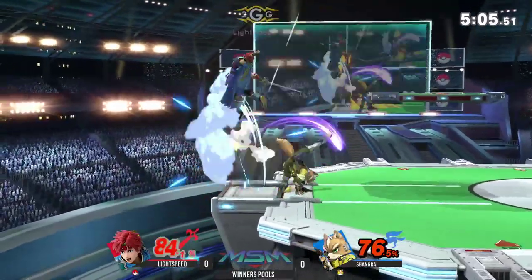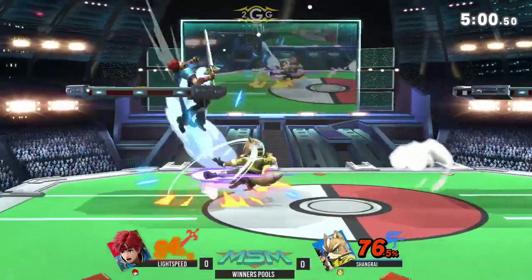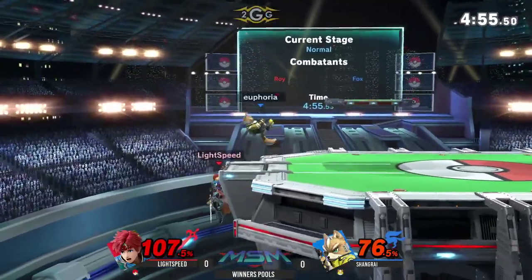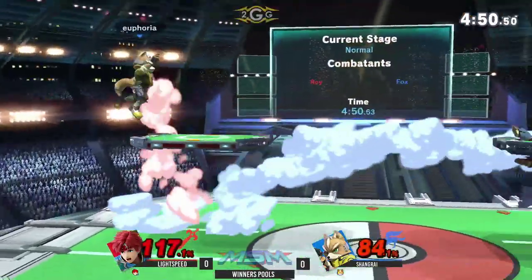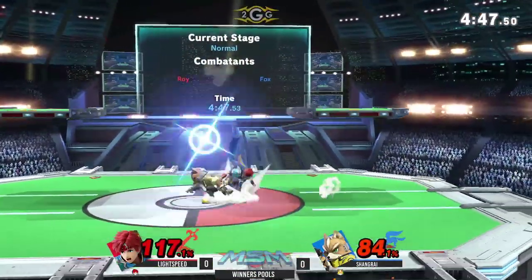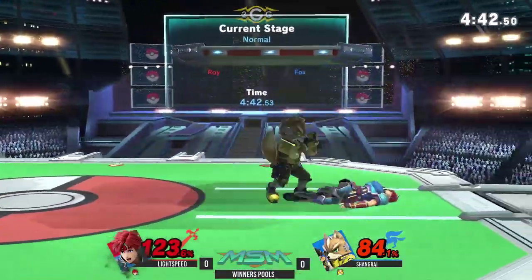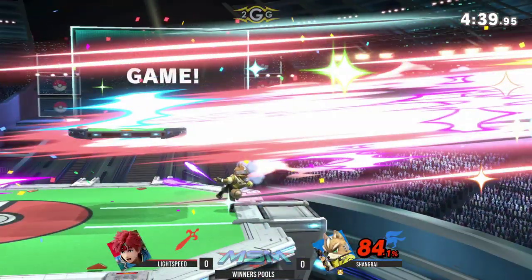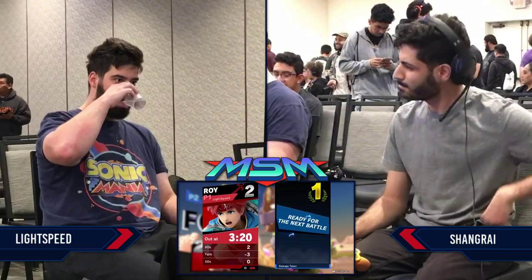Either of these players could take the stock very quickly. Fox also has really strong kill potential, though Roy is a much heavier character. Those grabs are still useful for positional control, and Shangri uses that to get Lightspeed in a bad spot — but he managed to get back. Shangri throws out that up smash. He just let go of shield there — it was targeted just a little low. And Lightspeed down a game, Shangri up one.